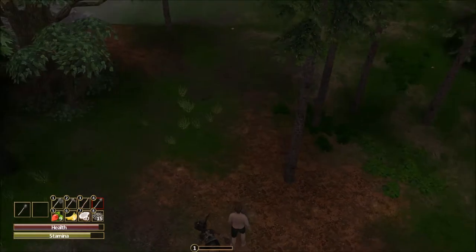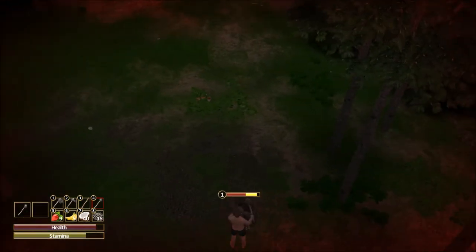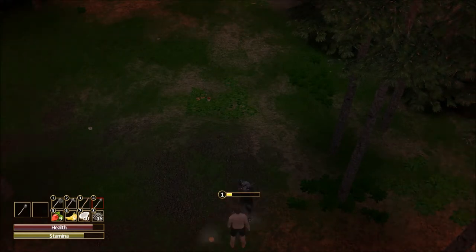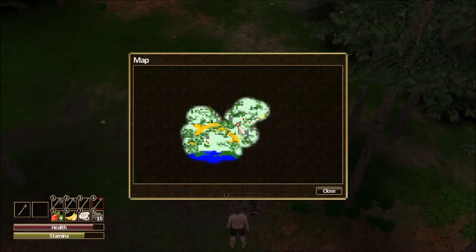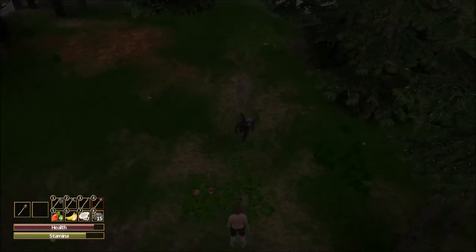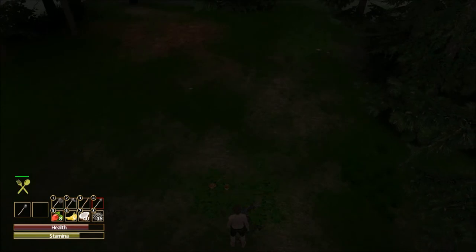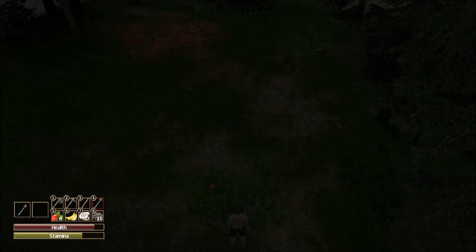Another one down. One more straight ahead, and there he is. Still haven't seen any animals for us to tame. Let's go ahead and eat another strawberry, and then we're also going to take this opportunity as it starts to get dark to eat a banana to help us out with some stamina.